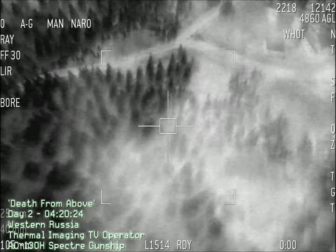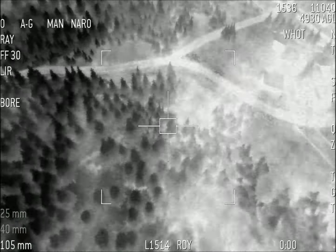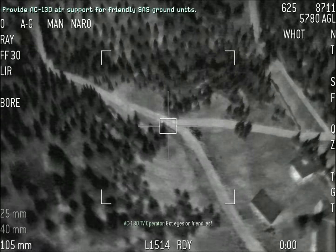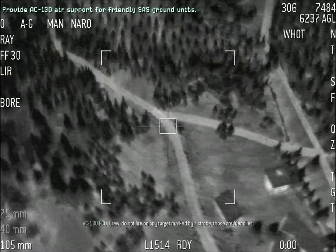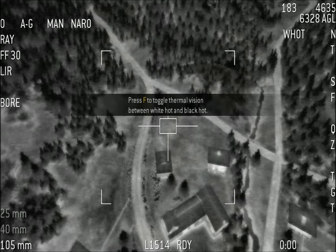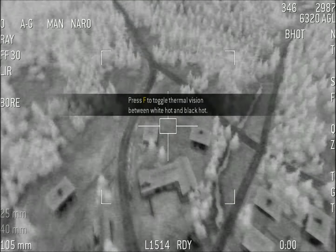Call of Duty Modern Warfare 1. We are moving up the road towards the town to the east. Confirm you have a visual on us. I'm friendlies. Crew, do not fire on any target marked by a strobe — those are friendlies. Okay, let's toggle.